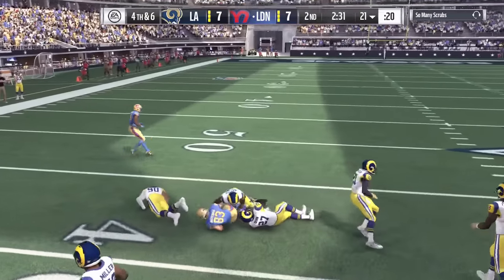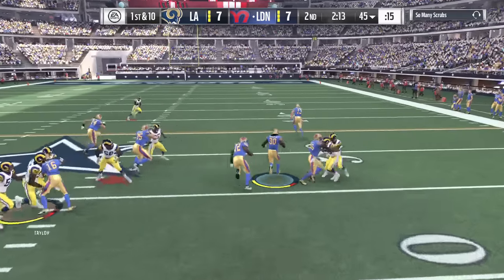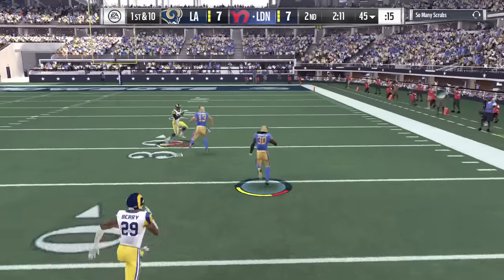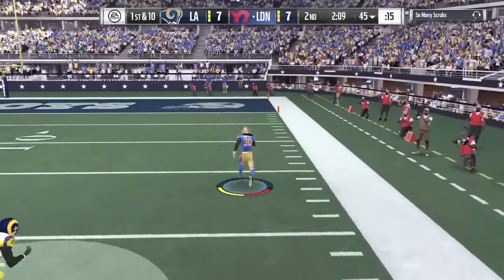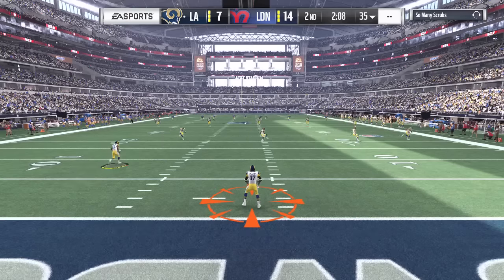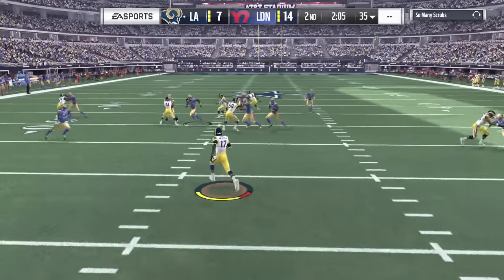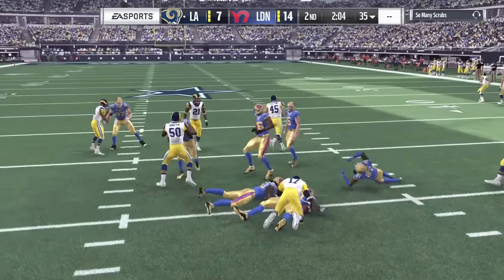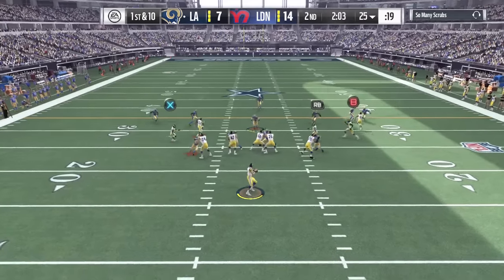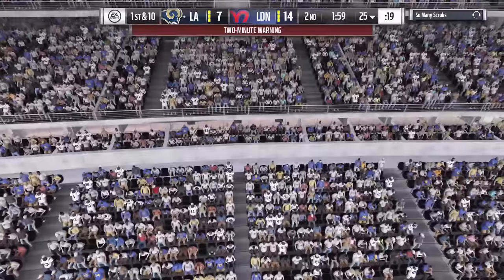He's going for it at his own 21-yard line and gets the catch in traffic to move the chains. Next play, Todd Gurley back to the run — needs a block and he's got it. Gurley goes downfield untouched and he's got two touchdowns already on the day and over 100 rushing yards. He is not playing around. He goes outside with the pitch — stretch runs and outside pitches are giving us trouble.